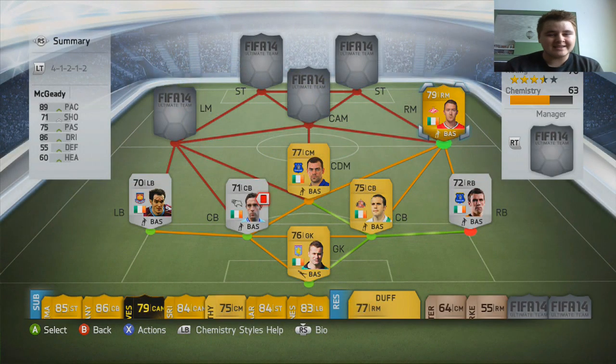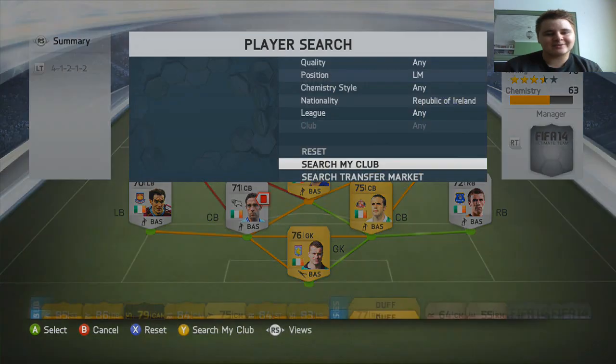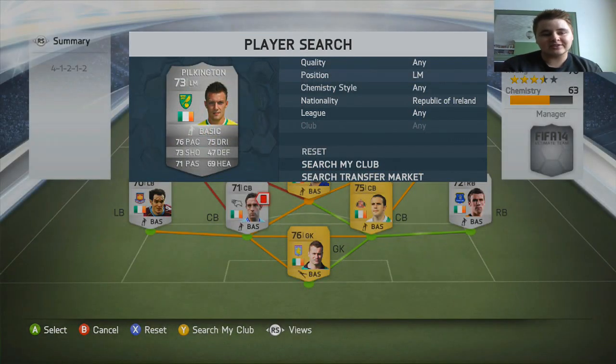On the right hand side we've got McGeady — I think he was a little bit more than 79 last season but he's still maintained his five-star skill moves and four-star weak foot. We've got five games played with him, one goal and two assists. I was hoping to score more goals with him and went on a few skill move runs, but at the last moment I could never beat the last defender — I built it up in my head and then just could not beat the last man, which was so frustrating.